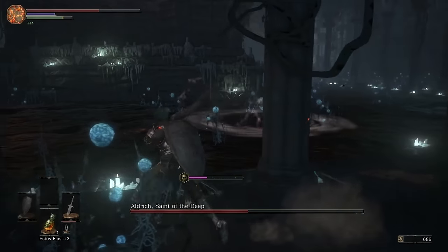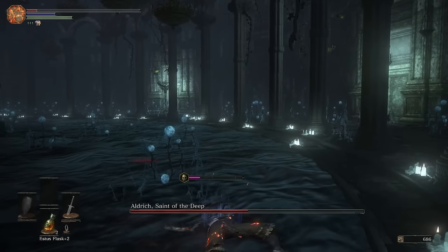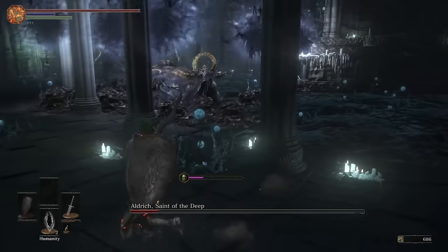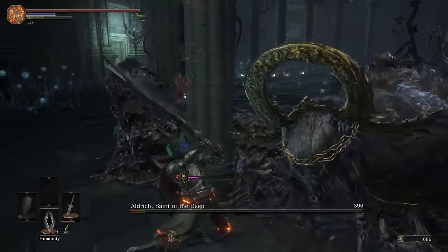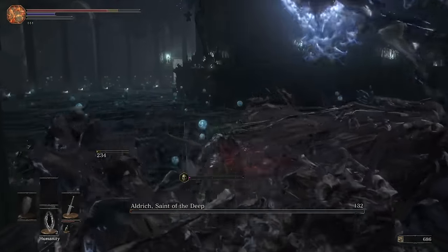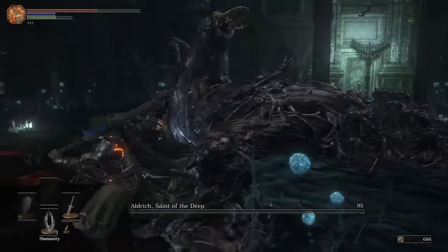I also liked the Nito-style ghostblade attacks that appeared any time Aldrich dove into the sludge — I don't think I dodged a single one, but once I know the timing, future runs will be much easier. The coffin at the center of the room really helped to break line of sight so I could heal up or retreat — I could manage the boss, and I could tell that was how it was designed. Everything just worked. It's only this low purely due to personal preference on the type of fights I enjoy. Mechanically, you rocked it, Team Archthrones. I'm happy to see that now we've got two great Aldrich fights in Soulsborne.